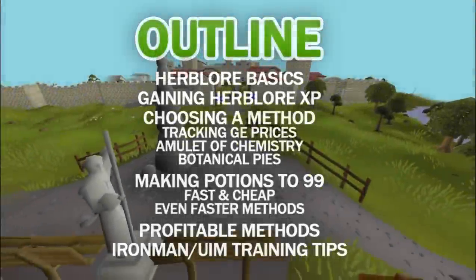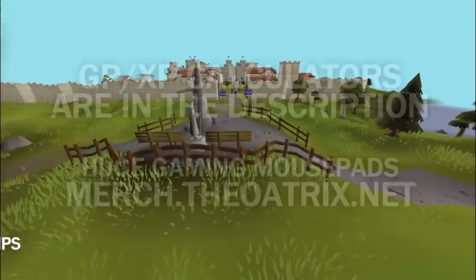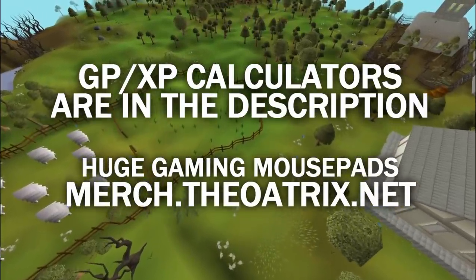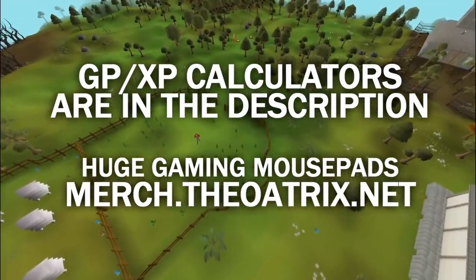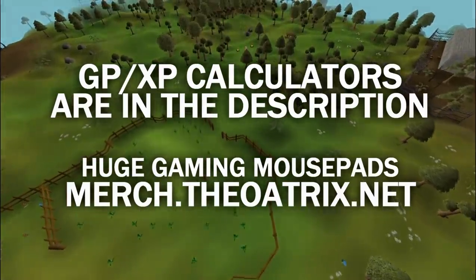So that concludes my level 1 to 99 Herblore Guide. A reminder to check out the GP per XP calculator down in the description — you can edit the calculator settings to your training speed to work out what method works best for you. Leave me a like if you enjoyed this video, and hit subscribe for more Old School RuneScape content. Thanks for watching and have a nice day.